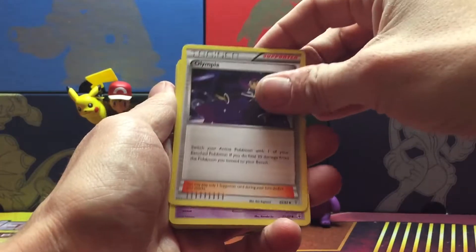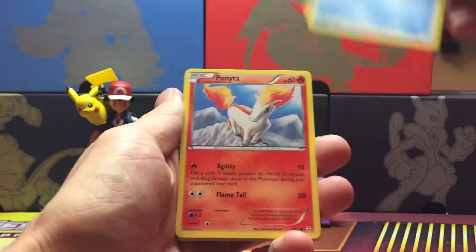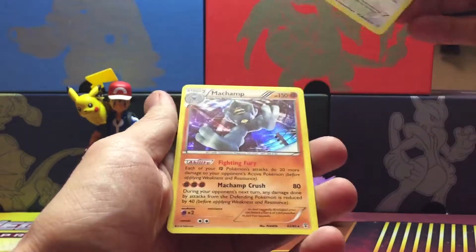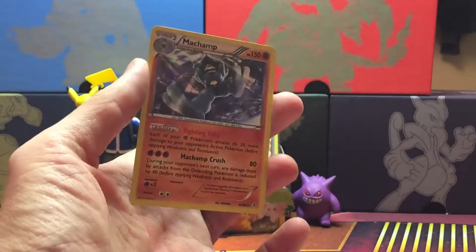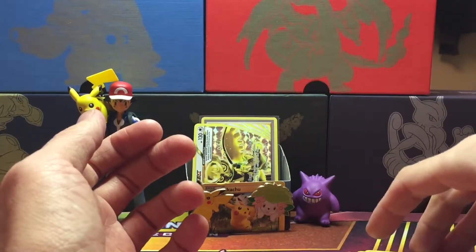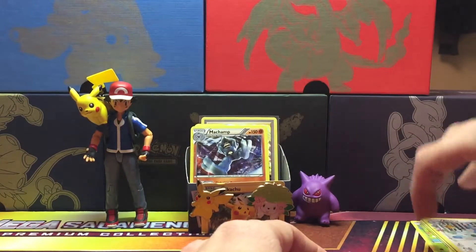We got a Shroomish, Olympia, Golbat, Fairy Energy, Poinka, Fairy — nice. The nine billionth Artera. And nice — Holo Machamp. That's actually really funny — it took me like nine months to pull this card, and I think I pulled it twice out of just some random packs over the past two months.